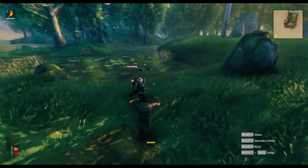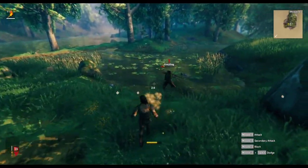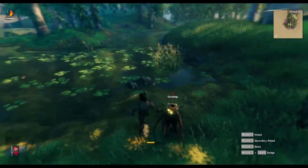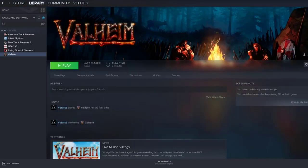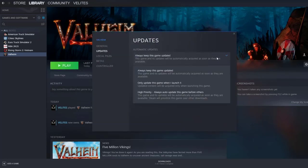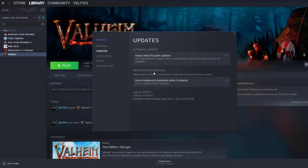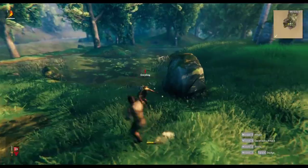If force closing Steam won't fix the Valheim crashing issue, the next step is to ensure that you update the game. Open the Steam client, go to your Steam game library, find Valheim from the list and right-click on it. Select Properties, then the Updates tab. Under Automatic Updates, make sure you select 'Always keep this game updated.' Close and restart Steam, then run the game and install any updates you may have missed.